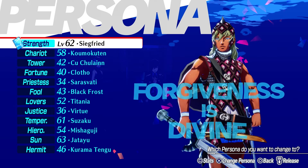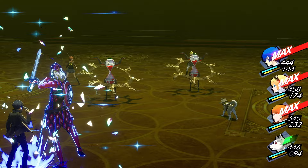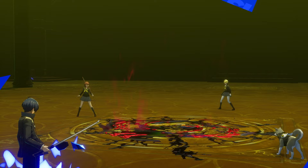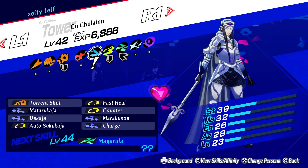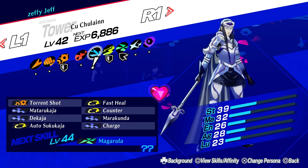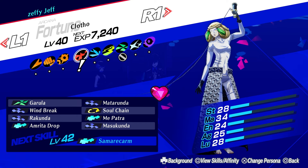I usually always think about needing a physical damage dealer, just in case an opponent sets up Makarakarn and I can't get magic damage in, or they might be resistant to all magic. So I go to the Persona Calculator and see that Siegfried is a physical damage dealer — that's awesome. Then I've got Komokuten as a buffer/debuffer, and for Kuchelain I can see it learns Torrent Shot, Mataraja, Dekaja, and other utility skills like Marukunda. Clotho can inherit Matarunda, has Manpatra and Amrita Drop for status elements. Titania has Bufudine and Mabufula, Suzaku has Maragidine and Agidine, and Mishaguchi covers Mazionga and Ziodine. So I cover everything.